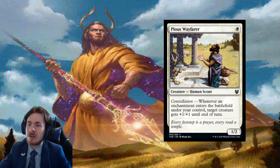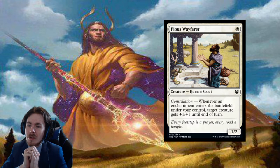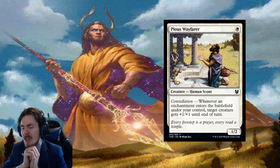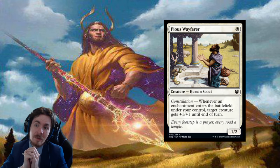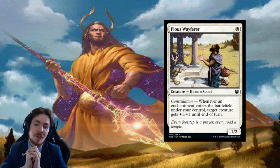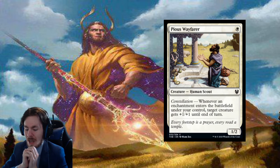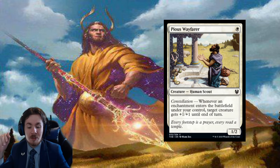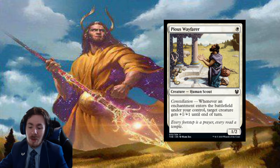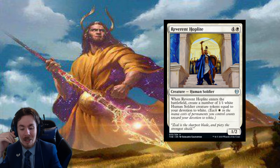Pious Wayfarer: 1-mana 1/2 with constellation — whenever an enchantment enters the battlefield you control, target creature gets +1/+0 until end of turn. It's a 1-mana 1/2, it's got that going for it, but the constellation effect fizzles out end of turn and is not very significant. I don't like this at all. It'll see zero play in standard and probably zero play in limited as well — though people are going to play it anyway. I didn't say the people were good. Grain of salt.